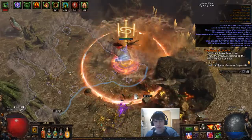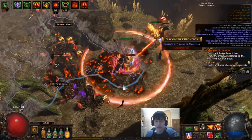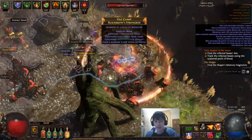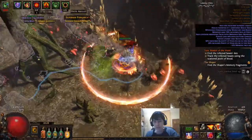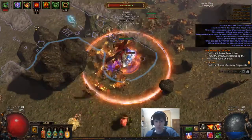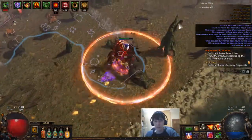Not much happening — that's what's really cool when you play Righteous Fire. These guys try to kill you but they can't do anything; they just kill themselves. My golem died pretty quickly. I'm using shield charge to navigate since my movement speed is pretty slow because I'm using Kaom's Roots and don't have any movement speed.